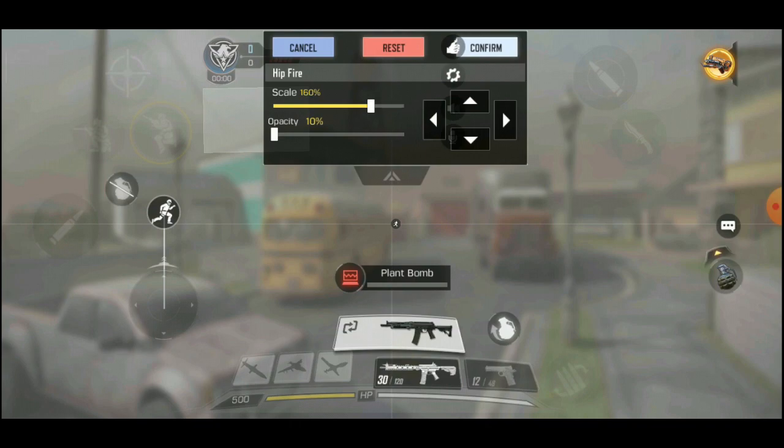Why did I put all these buttons where I did? The reason is, while I'm using my thumbs to move and look around, my left and right index fingers are really going to kill enemies. What I do primarily is I'll be walking forward, use my left index finger to slide and look to the right using my thumb — this allows me to do a quick slide. I can also do jump shots. I use tap to ADS because it allows me to focus on jumping and crouching. You can do drop shots, crouch shots, and bunny hop or jump shots.